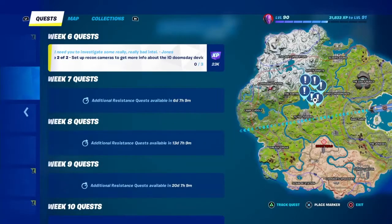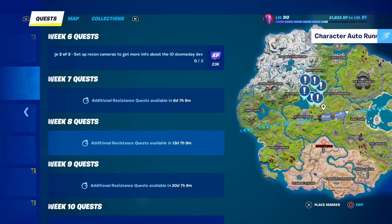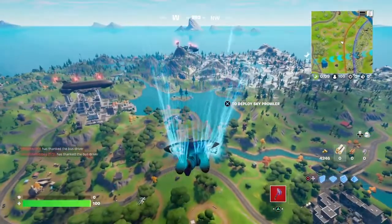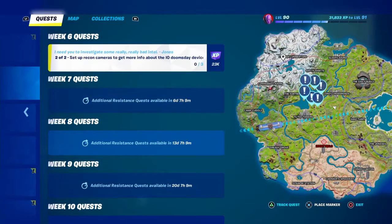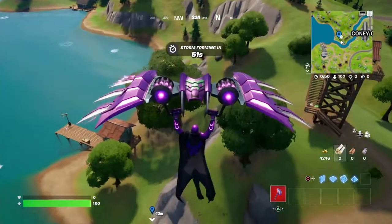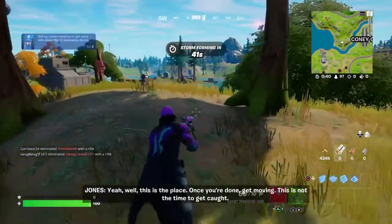Alright, stage two is to set up recon cameras to get more info about the IO doomsday device. As you guys can see on the map, all the cameras are located here. We're gonna put one right here — it should show on the top right of your map where it's located. One device is right here. Once you're done, get moving.